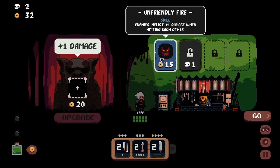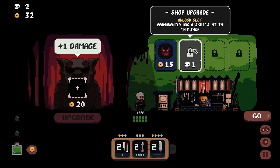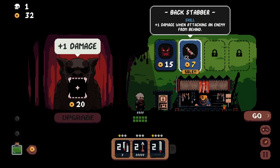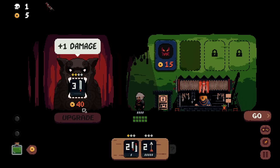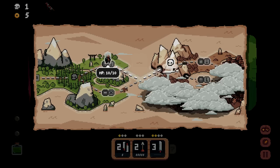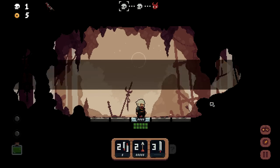The shop has upgrades for 20 gold, including 'Unfriendly Fire' — enemies inflict plus one damage when hitting each other, which would be hilarious. I permanently add a skill slot to the shop — costs a skull, a little meta progression. Then I buy 'plus one damage when attacking an enemy from behind' on sale, and upgrade the sword to three damage. Pretty good.